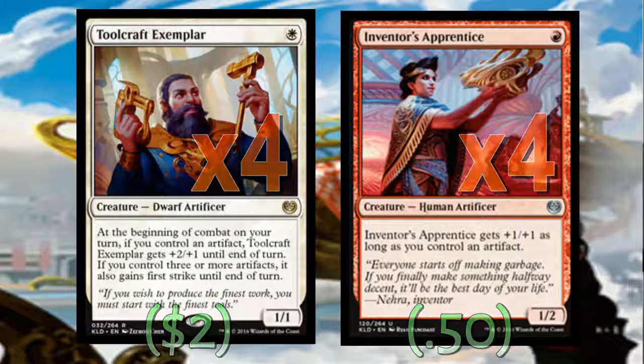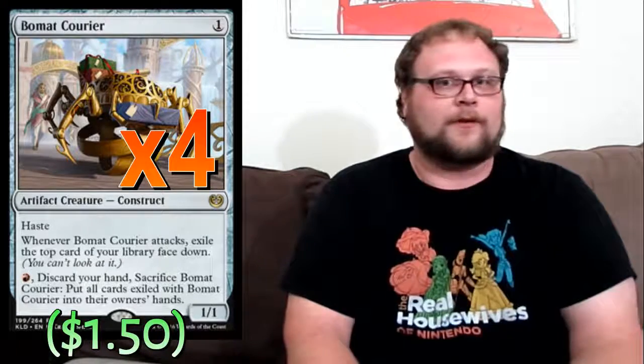Moving on through the creatures, we're playing four copies of Bomat Courier, giving us 12 total one-drops. Some people might balk at a four-of here, but I like having the fourth because this card is a little better than it looks. It doesn't just do what it says on the card — it synergizes with the deck too. It's basically one of the things that gives us as many ways as possible to have an artifact on the battlefield by turn two, which is very important for our other two one-drops.